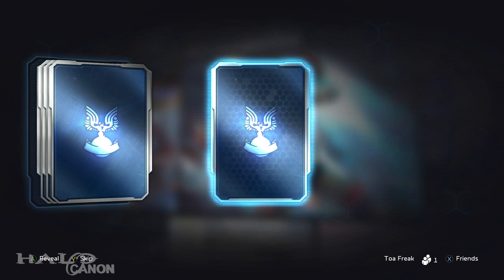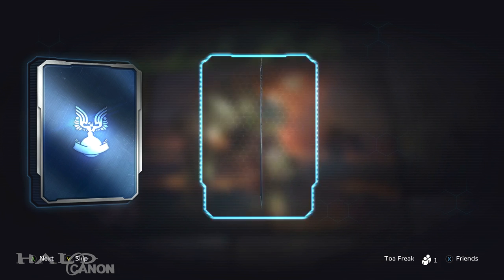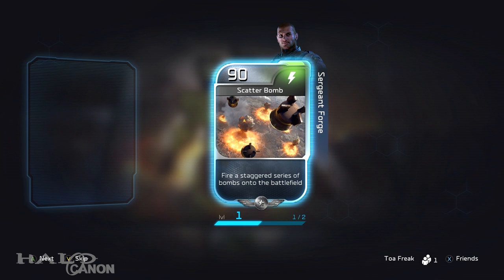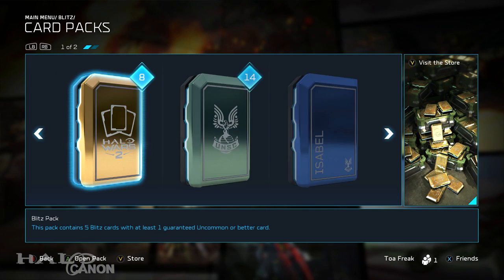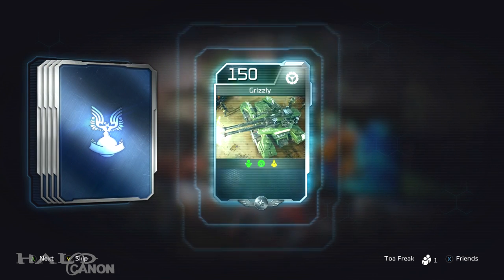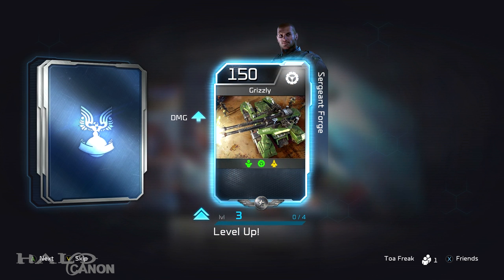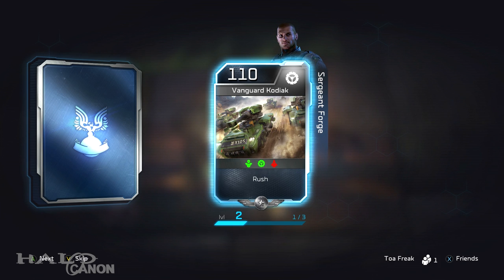Okay, grizzly — nice, leveled up grizzly. Leveled it up again! Finally something different: scatter bomb. That move is a real pain — I probably saw it in the beta. Let's keep going. You get a decent number of cards and can level up pretty easily. There's my vanguard kodiak leveled up right away, and there goes the grizzly again. It's a forged-specific pack, but regardless it's not that hard to get packs or level up cards.